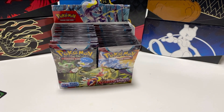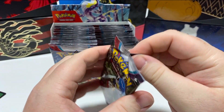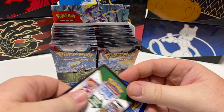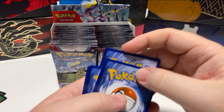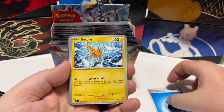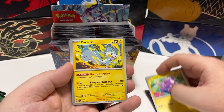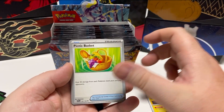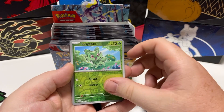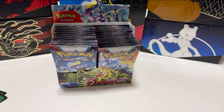Nothing too exciting on that one. But we go to my favourite pack — favourite artwork pack anyway — which is the three starters. Fingers crossed the fact that I like the art means it's a lucky pack. Rotom, Hellpad, Blabibi, Toxel, Pachirisu, Picnic Basket, Bombardier, Growlithe, Spigatito, and Professor's Research again. Two packs in a row with that one. Not happy, but you know.